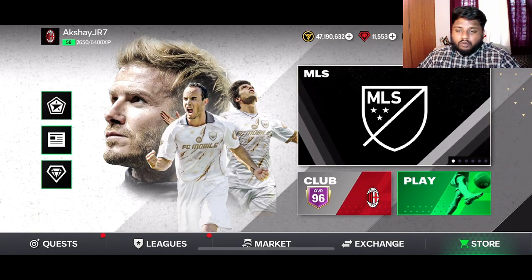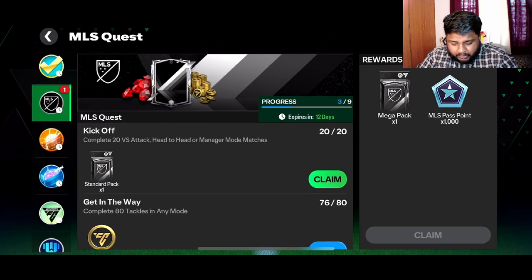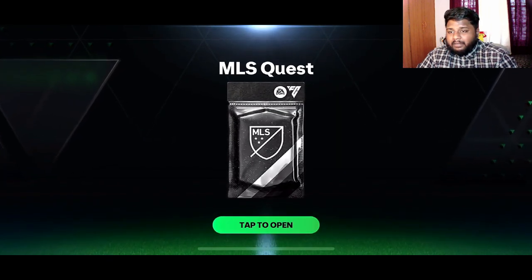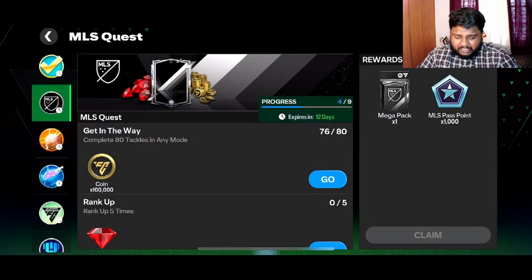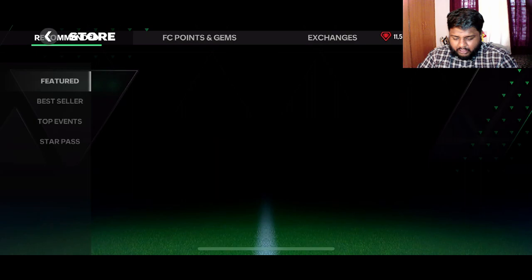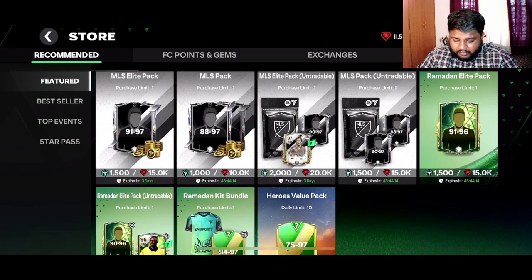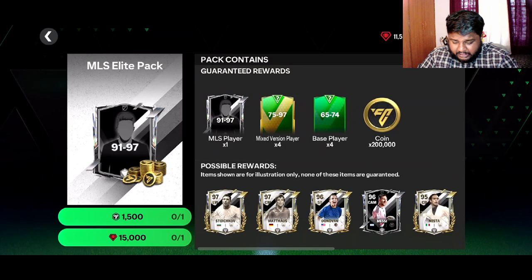Let's start with the quest. I have this one standard pack that I want to open — I thought I'd open it on stream. So standard pack, first pack of the MLS quest that I'm recording right now. I haven't gotten anything crazy out of this MLS promo, and I didn't expect anything crazy either, so it's going as expected — a bit slow and decent. Out of these four MLS packs, the sensible thing is to open the elite pack.